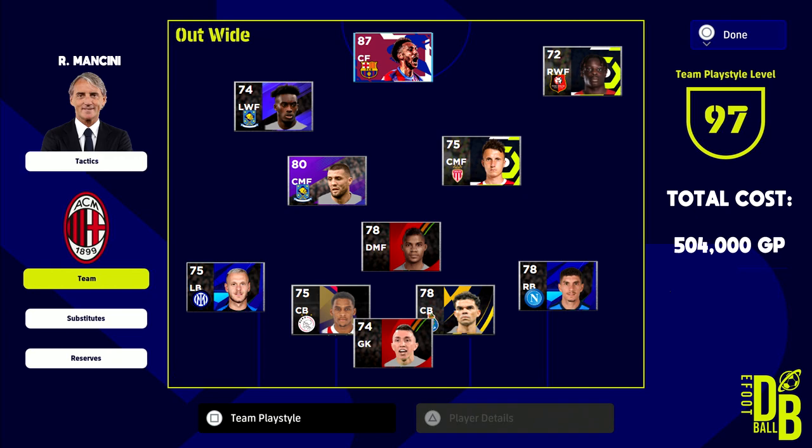This is the final squad and we're coming in at 504,000 GP, which isn't too bad. This is a monster squad — I think you're going to have a lot of fun with it. Let me know if any of these guys are in your squad and if you don't want me highlighting them as hidden gems. We're going to be back — I'm thinking of doing a 750,000 GP or 1 million GP squad. Let me know what you'd like to see. This is for eFootball 2023 since they've changed a lot of prices. Peace!